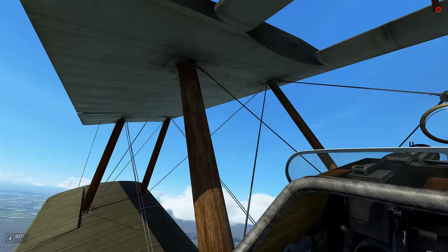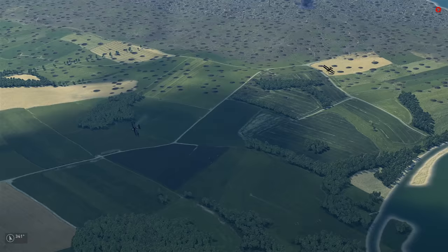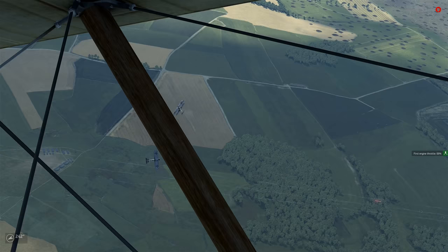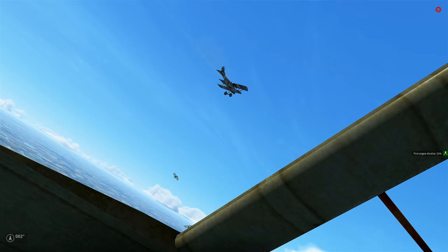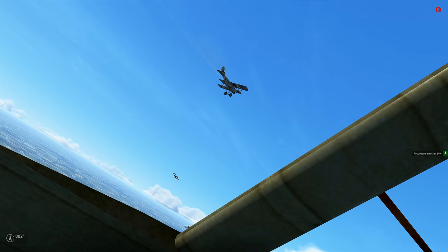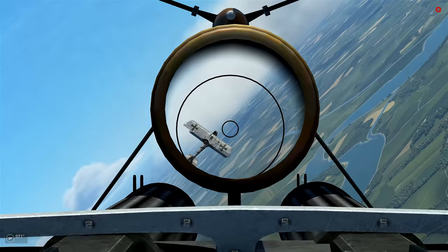I heard bullets going through fabric, but my aircraft looks okay — I guess I misheard that. That poor Fokker — he's streaming fuel, and his wings are absolutely shredded, but he's sticking in there, staying in the fight. Kudos to him. There's two of them — run into a whole lot of them. Let's go for the damaged one. This Fokker is looking pretty bent out of shape at the moment. Pretty good hits right there.